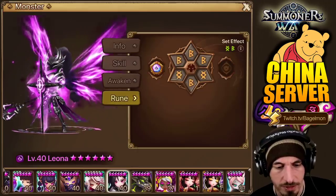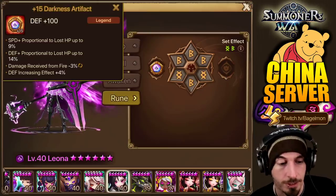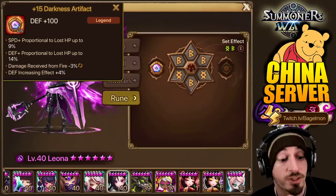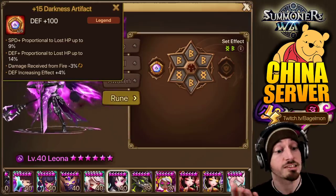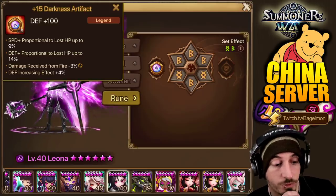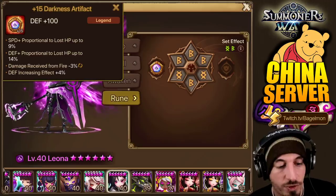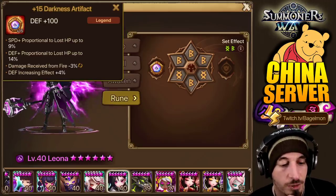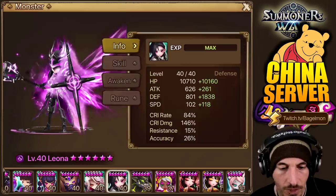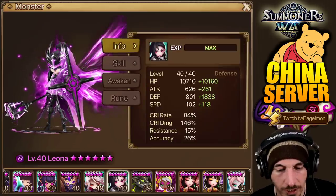He doesn't have any artifacts on that one. Speed plus proportion to lost HP up to 9%, defense plus proportion to lost HP, and she has a defense primary stat. Defense plus proportion to lost HP up to 14% — that's what I was expecting. Damage received from fire minus 3%, defense increasing effect plus 4%. So he's going to use this with Theranus maybe — and then he's on just the Violent Revenge.